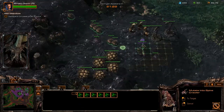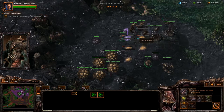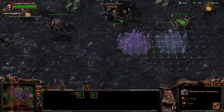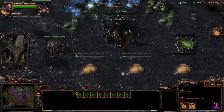Create 6 spine crawlers along with the other 2 spine crawlers that you start with. Keep your swarm hosts routed just south-west of your spine crawlers and keep your queen and mutalisks behind the spine crawlers. Once you have 900 minerals, build 3 hatcheries at your main, rally them to your main minerals, and then take the extractors at your main and expansion.